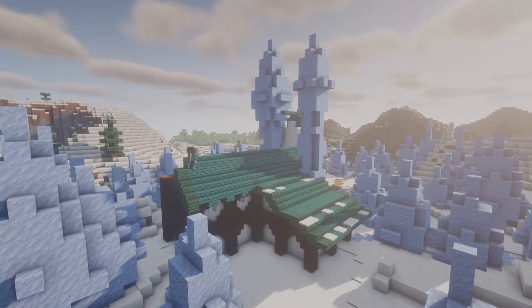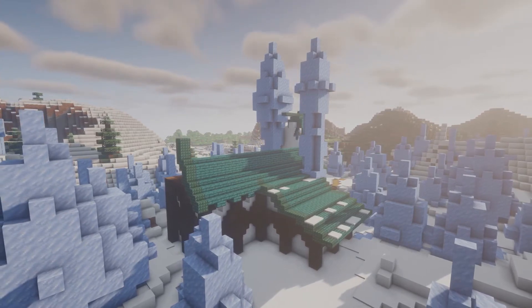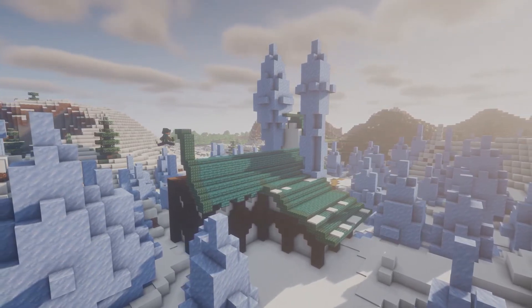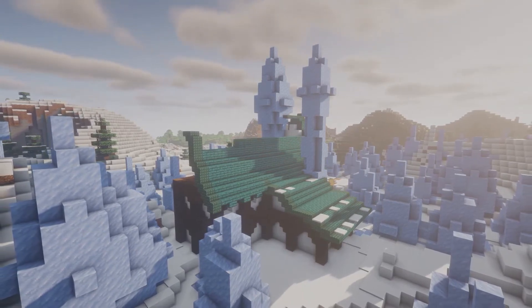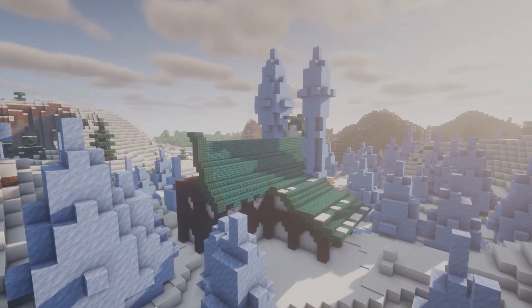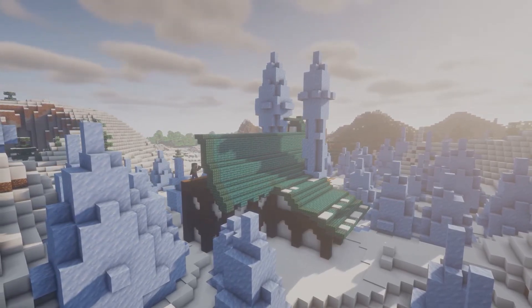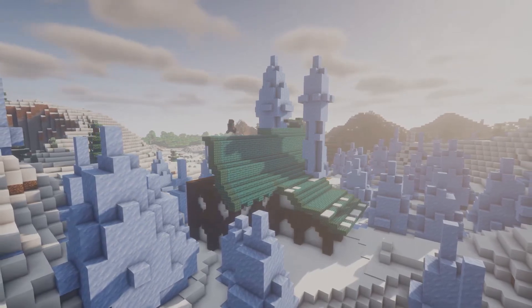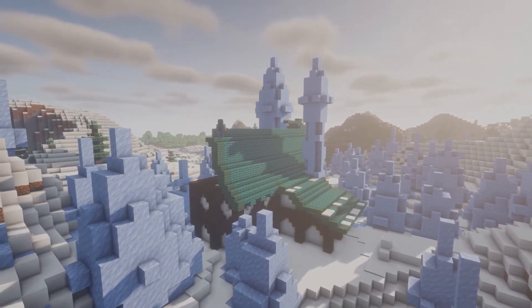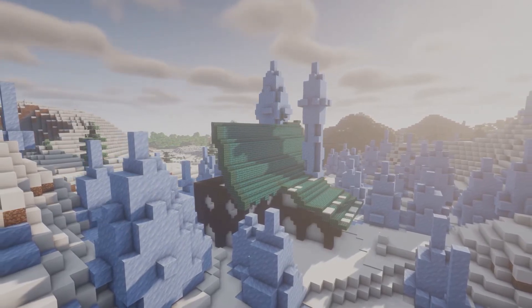Now usually in a build this big you wouldn't want to leave your roof very flat and boring, but because the ice spikes are the main attraction, I think we can actually get away with it. You'll also notice I'm using a very dark colored roof — that's because this entire area is white and light blue, very bright colors. You want something that draws the eye over and lets you realize there's a structure here. It also helps in case you're ever lost and can't find your base.